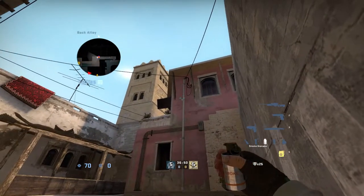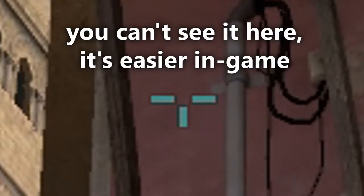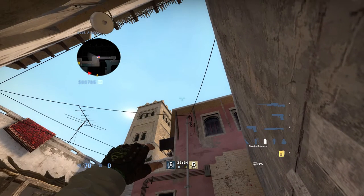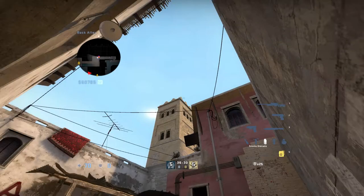This lineup is incredibly specific, but I'll do my best to explain it. There's this pole right here, and there's a bit that sticks out at the side of the pole. On the left of that, there's a slightly lighter splodge of paint right there. You aim at the center of that splodge of paint, and then you go upwards until you're about in line with that corner of the tower right there.